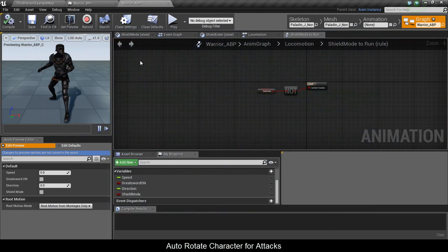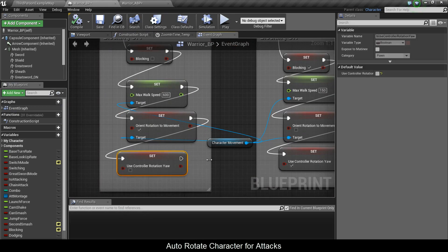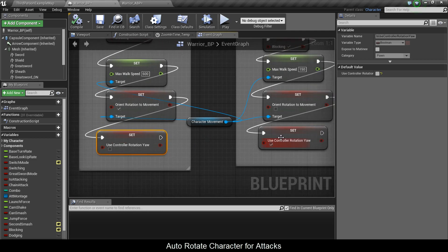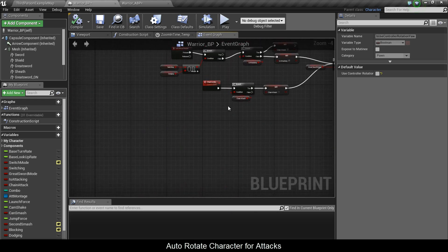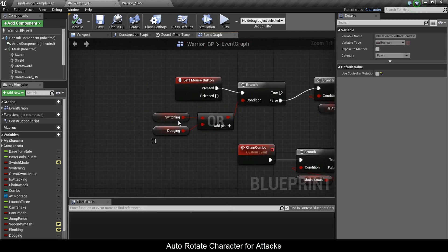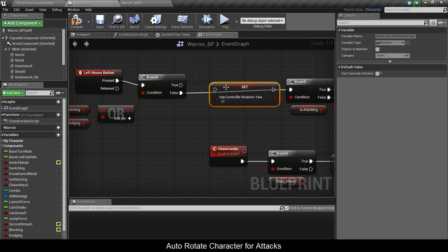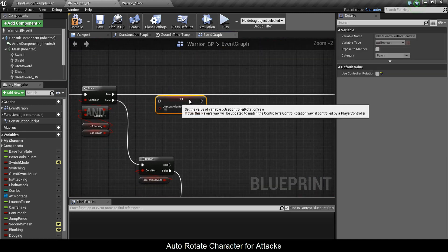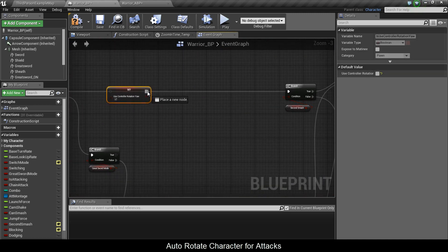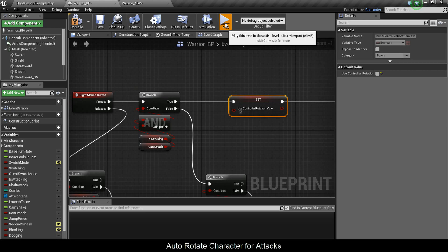To fix that, in the warrior blueprint we're gonna copy 'Use Controller Rotation' — this one's already checked. I'm gonna copy it, move into the left-click section, paste it right there, and do the same for the right-clicks. So at each right-click I'm gonna look wherever my camera is looking.